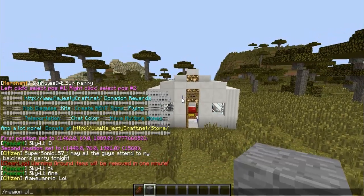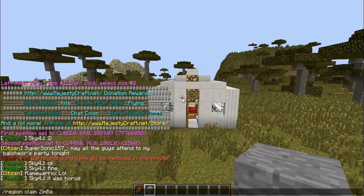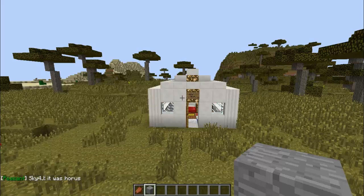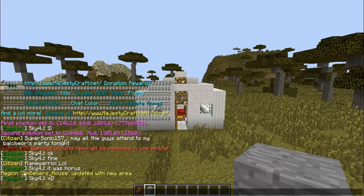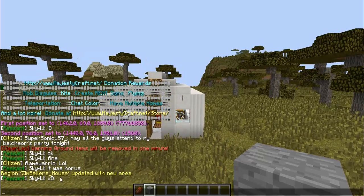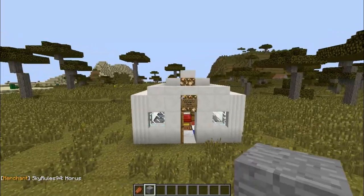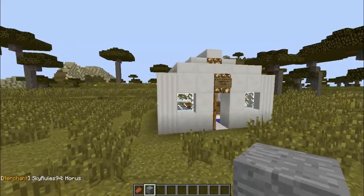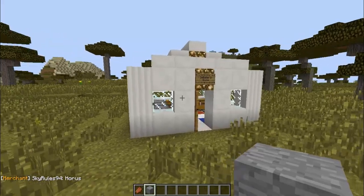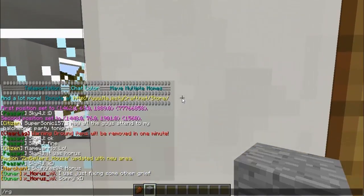To claim the region, you type /region claim and then the name. I'm just going to call this 'Zimbellers_house' — enter — and then 'region Zimbellers_house updated the new area.' For you guys, it would say that a thousand dollars has been taken from your account. It didn't say that for me because I'm OP, so I get exempted from that.